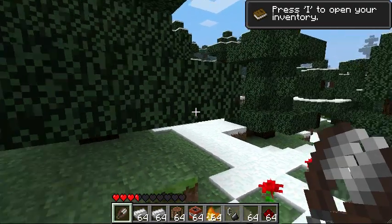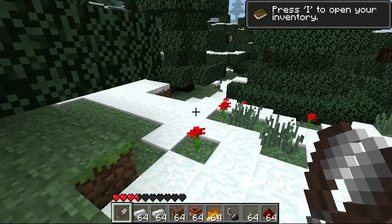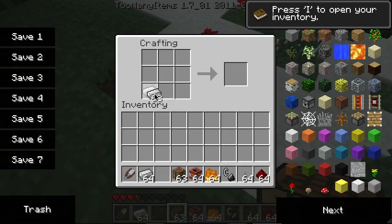Hi there, Tiswafla here, and I want to show you some new stuff in 1.7. One new thing is shears, and you craft them using two pieces of iron ingots, as you guys can see over here.